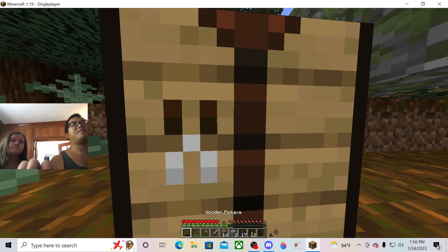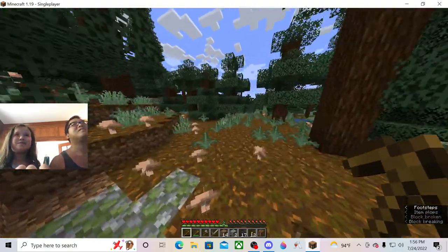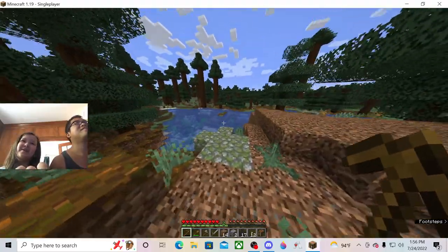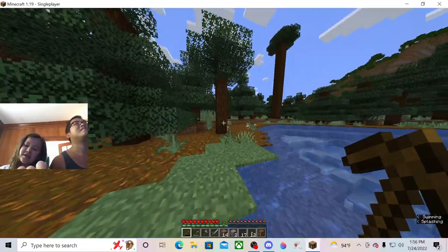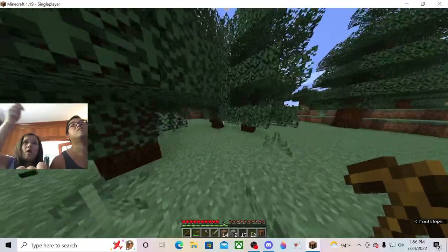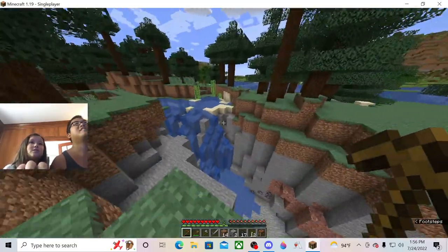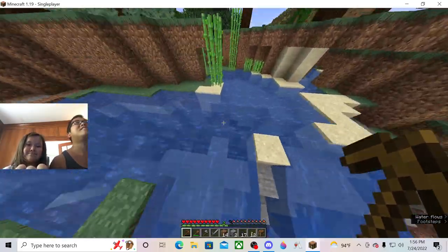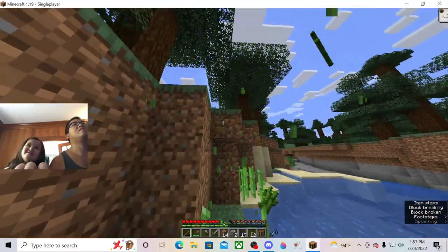All right, so now I have everything to survive the night — oh wait, no, I need a bed. What should I do next? There's sand and she's thinking kind of over this way. That way looks promising! You found a plains biome — there's a lot of animals there. Bridge, bridge, bridge — you can just jump over. You want me to get that wheat? Yeah, get it so that way it regrows.